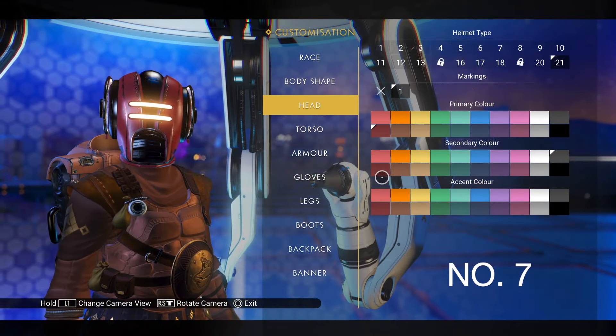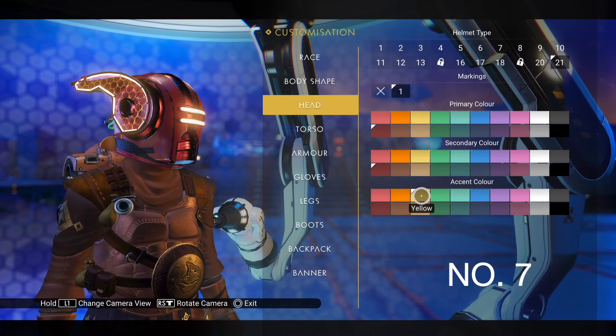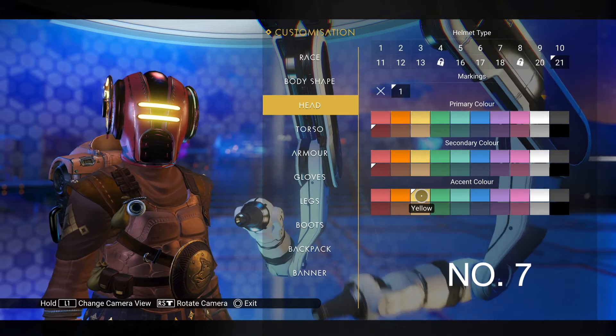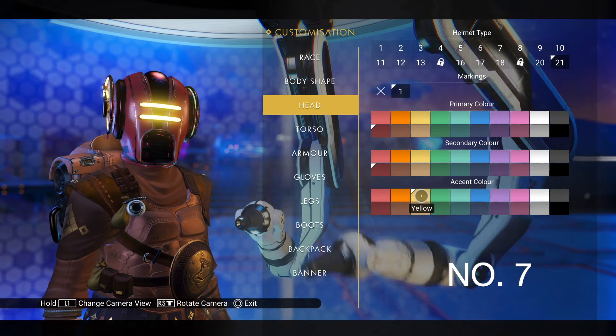Coming in at number 7 is the Wayfarer's Helmet, which you also get from expedition number 10, the Singularity one. I don't wear it with most of my characters, but if I didn't have it I'd kick myself.